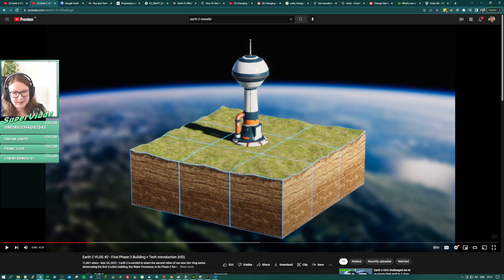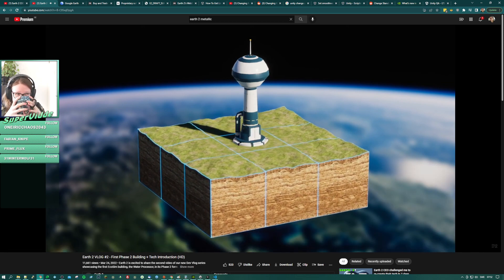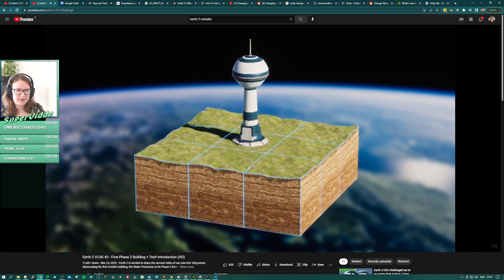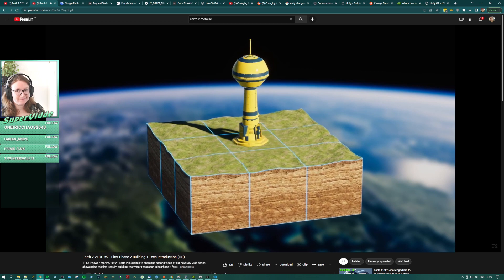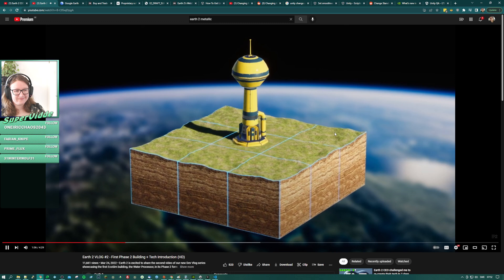Their proprietary shader system will provide Earth 2 players with incredible surface customization on objects they own. So he's saying they have a proprietary shader system — supposedly impressive — that lets you change the color and metallicness of objects. That's not entirely unlike what I did here in Unity. The model doesn't look like his, but that's not the point. I could even remove parts of it and it would still work.